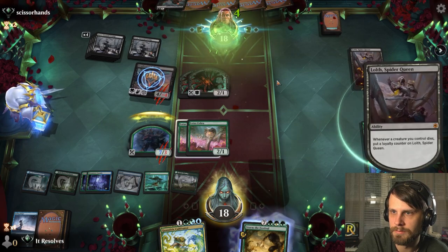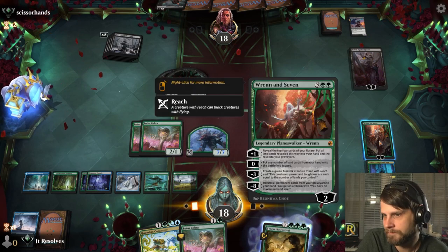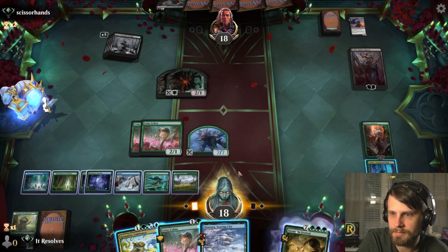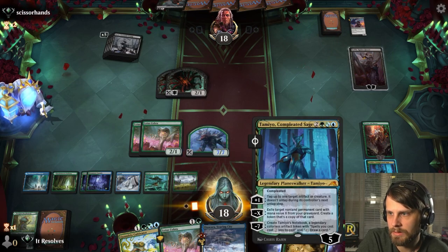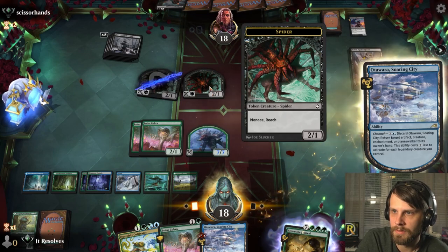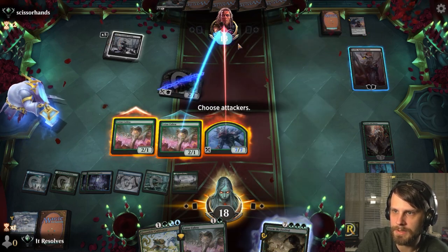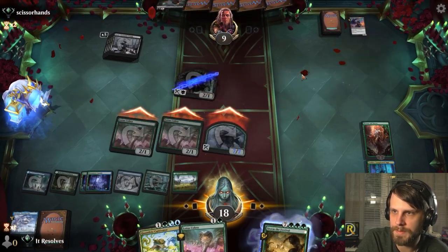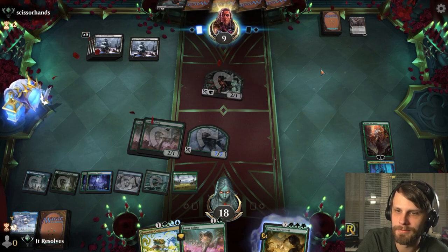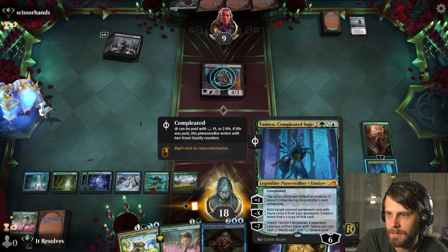We just block. I don't know why they attacked — that seems really odd. Can we just do this? Well, that's not exactly ideal. That does allow us to deal with this if we want to. What else did we get into our graveyard? Just a bunch of Florahedrons. So what we can do is tap one of these, bounce this one, then attack in. I'm actually gonna wait on this Lotus Cobra — I have to imagine they've got Blood on the Snow. There it is — called it.